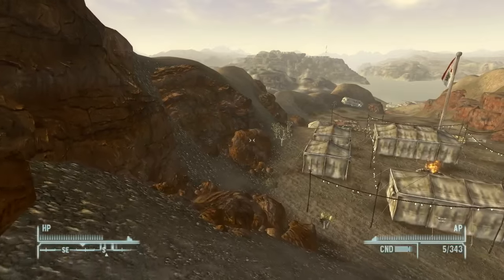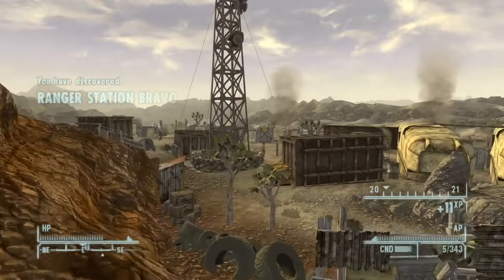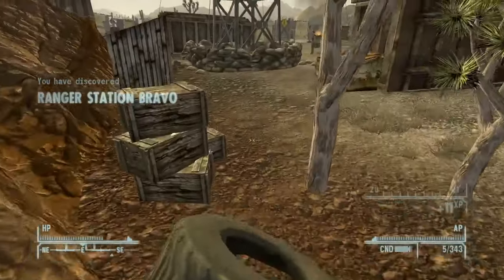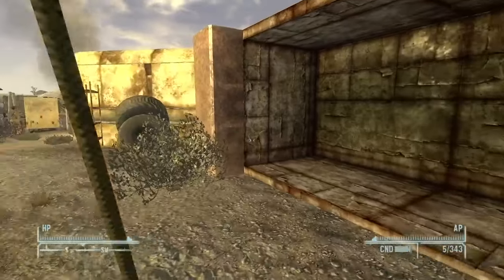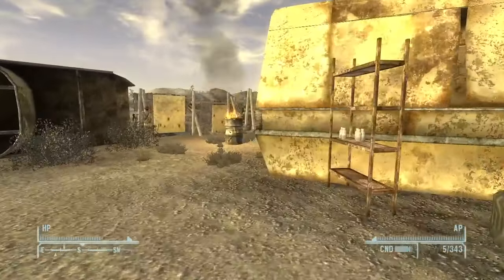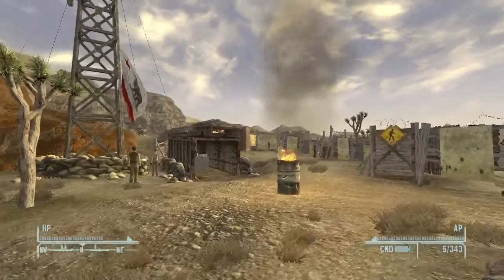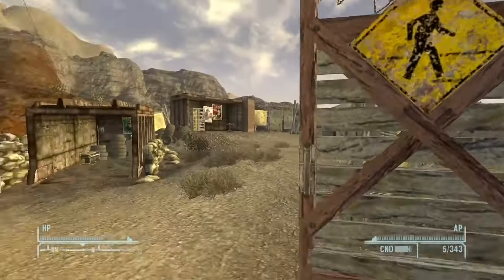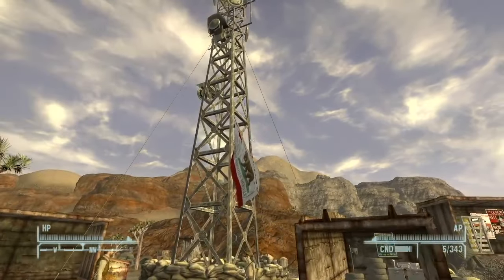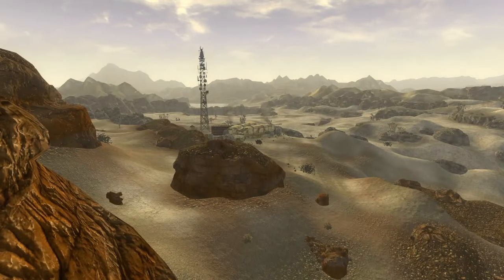Here's another view of Bitter Springs as I walk down — you can see the upside-down flag and Lake Mead in the background. Something else I wanted to quickly show was Ranger Station Bravo, directly east of Bitter Springs. This is an NCR station and there's not much here besides some NCR-related quests, but I thought it was interesting that the flag here is not upside down despite being really close to Bitter Springs — it's just the normal NCR flag.